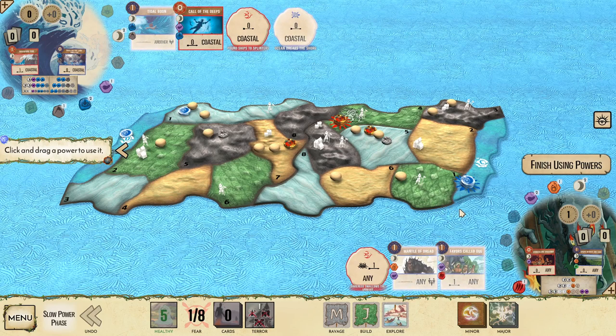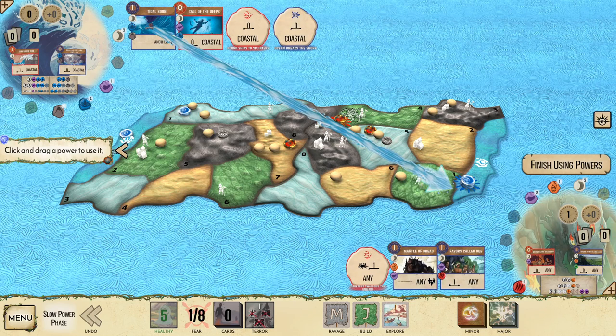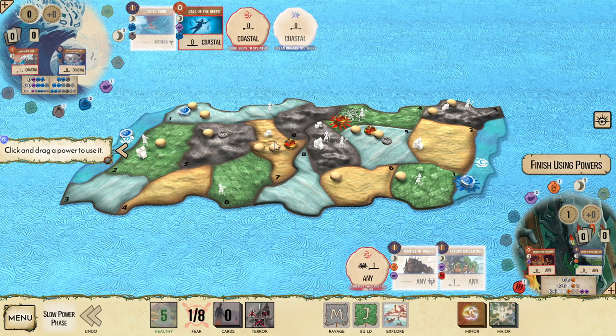Because of what we have here, we're going to start with Tidal Boon. If they'd explored into land seven with the sands, I would want to Mantle of Dread that explorer and town into the coasts for Ocean. But as it is, Tidal Boon is going to push that town out as well as push those two Dahan.